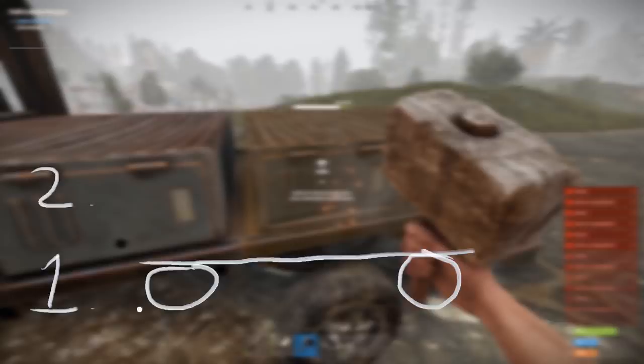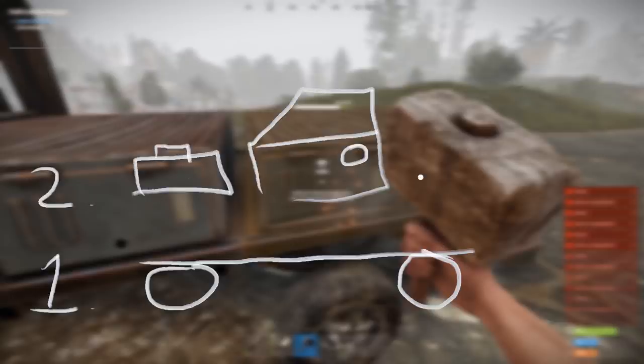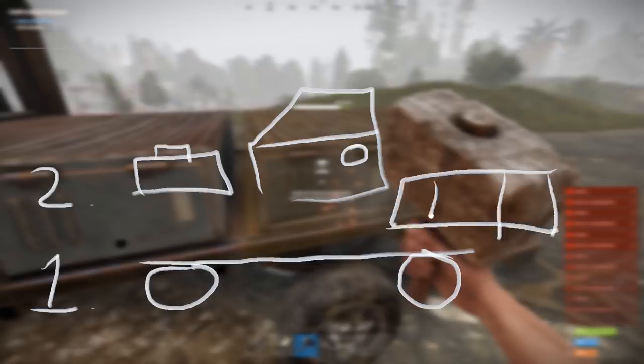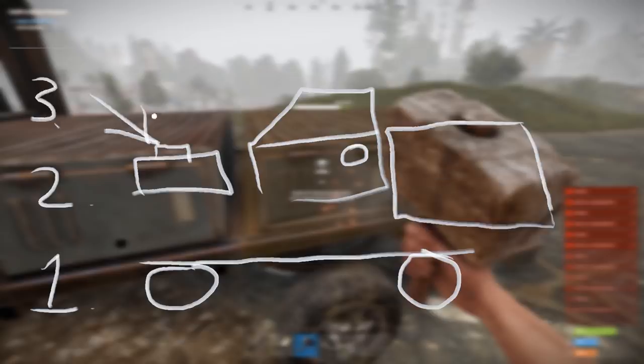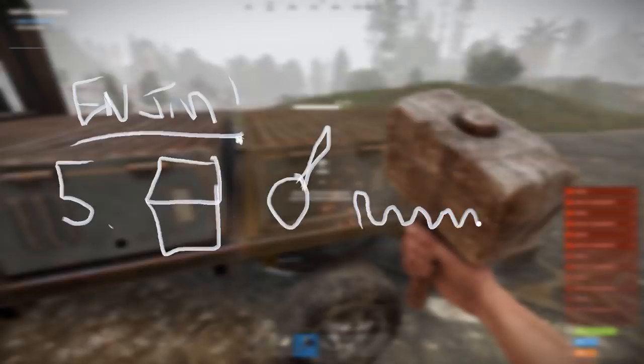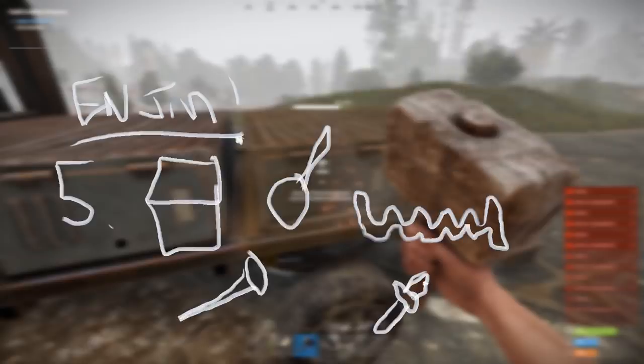The chassis requires two modules: the engine and a place for a driver to sit. Random vehicles spawn random modules on them, so you might find things like a flatbed, a big water tanker, or even storage boxes. And then finally, that engine module requires five main components: a carburetor, pistons, a crankshaft, valves, and spark plugs.